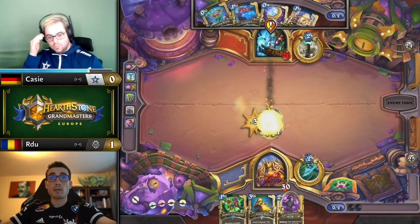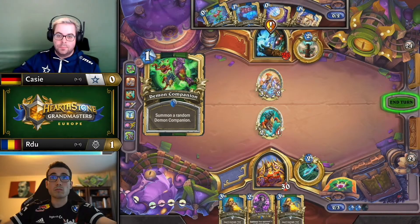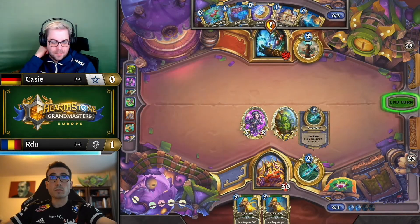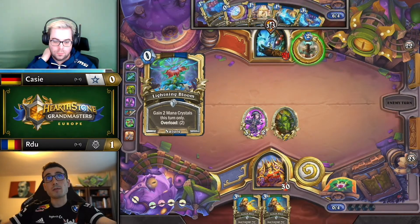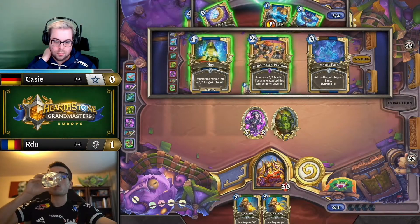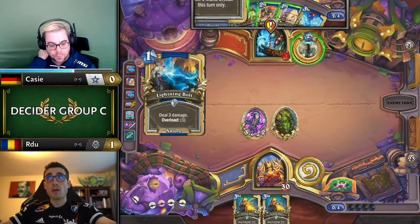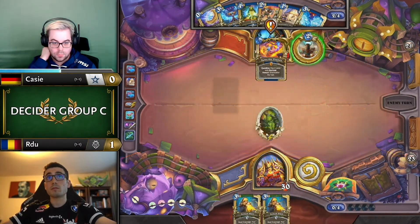A very early perpetual flame there from Casey with a minion — really strong, not only removing RDU's board but contesting going forward. Casey had no issue with the overload in general, apart from the fact that neophyte came down and punished him very hard. He had the option to just coin a third overload to unlock immediately, but felt that because he had lightning bloom in hand he could cast for zero anyway, so there was no real reason — but that opened up the potential punish, which was exactly cult neophyte.